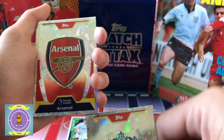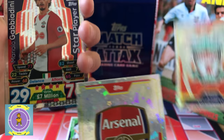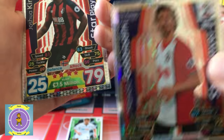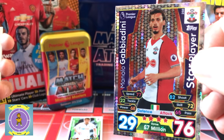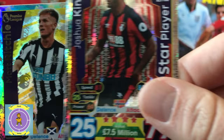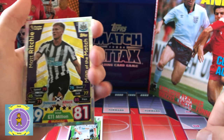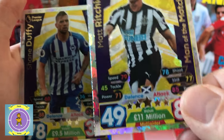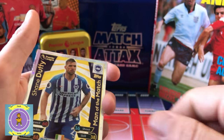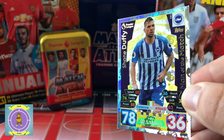We've got the Liverpool badge — wicked. Let's make sure we get the nice shiny cards up. They're very similar to last year — they've just done this extra bit of artwork. And then we've got Star Player Gabby Adini — wicked. And here comes Joshua King — he's a Star Player. Matt Ritchie — Man of Match. And then Shane Duffy. That's the shinies that we got in this particular set.